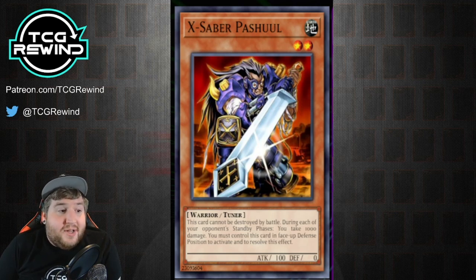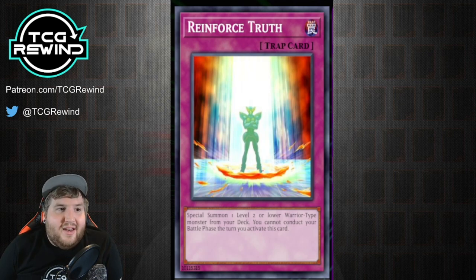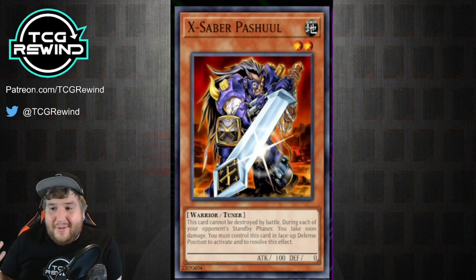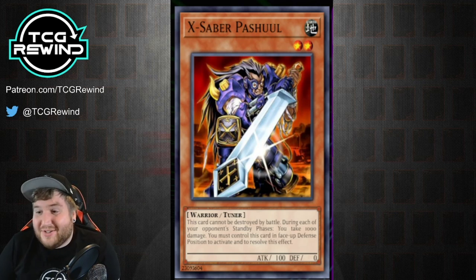You must control this face-up defense position card to activate and resolve this effect. Basically, if you have it in defense as your stall tool, it does have a bit of a cost — you'll take 1,000 damage each turn — but that's honestly not that big a deal because it's during your opponent's standby phases. If you summon this during your opponent's end phase through something like Reinforced Truth, you're not even really going to see much damage unless you leave it on the field a full extra turn. If your opponent attacks into it while it's set and it flips up, you won't see any damage from that either, which is why this card is a very powerful stall tool.